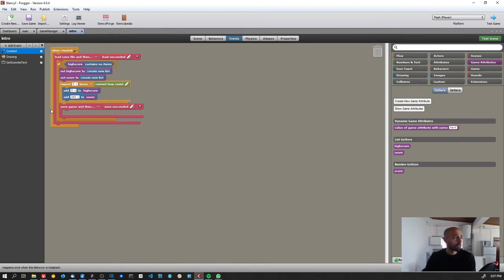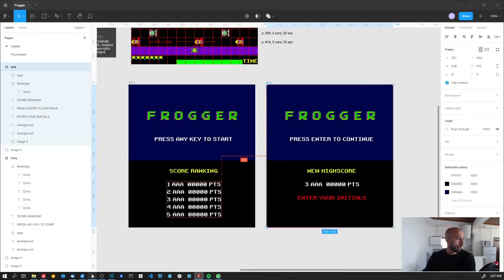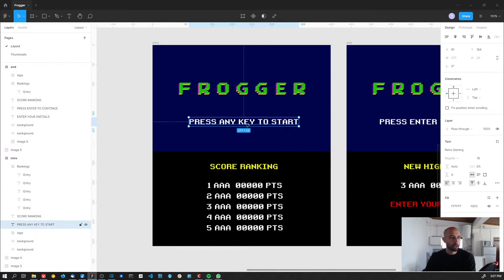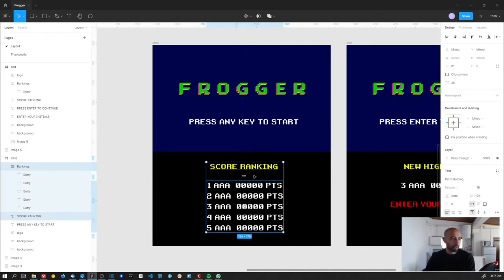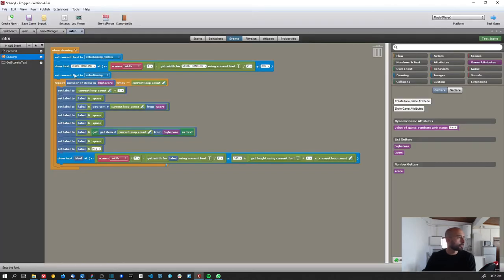That's how I load the data, then draw the intro screen. The intro screen has the logo and the prompt to press a key to start, and I added the score rankings list. Let me show you how I'm creating this part — this is the score ranking section.